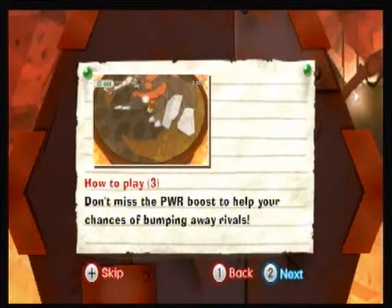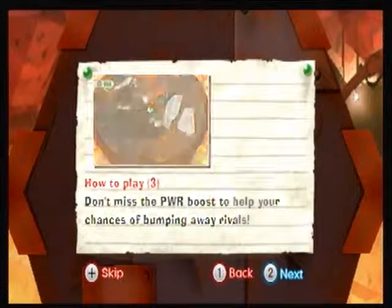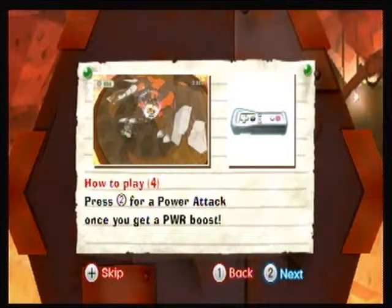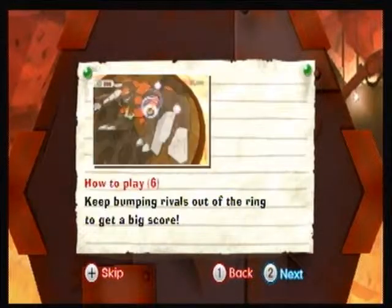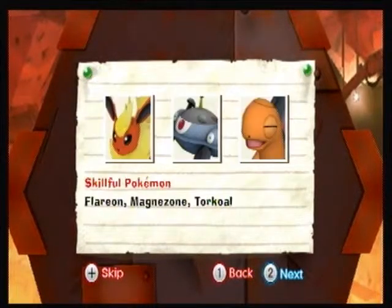Don't miss the PWR boost to help your chances of bumping away rivals. It's basically a power boost — PWR means power. Press 2 for the power attack once you get a power boost. The more rivals you bump out of the ring in a row, the more points you'll receive. Keep bumping rivals out of the ring to get a big score. Larion, Magnazone, and Torkoal are the go-to Pokemon here.